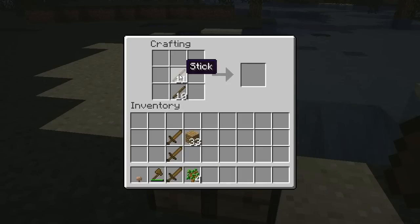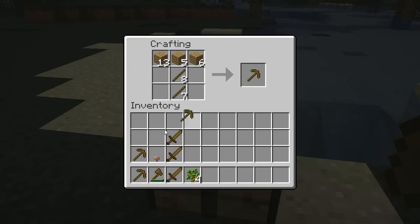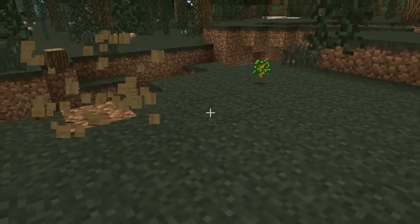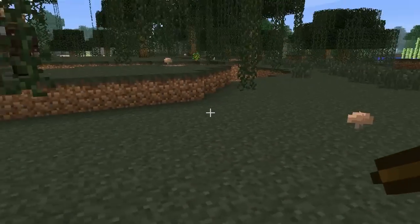I found one of those trees that's just one block too high for me to kill. Oh, I hate those. There we go. So, you got pickaxes? Awesome.